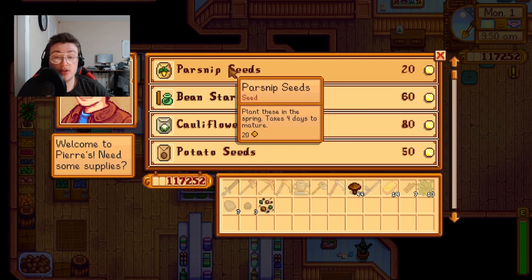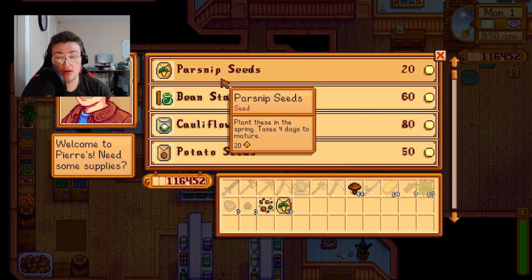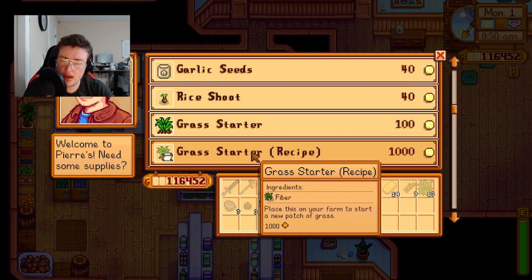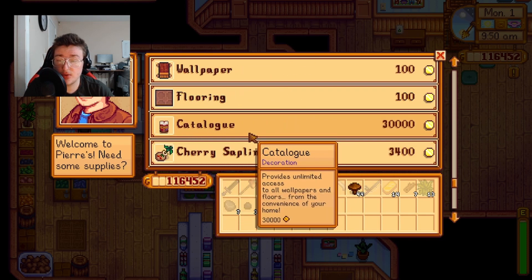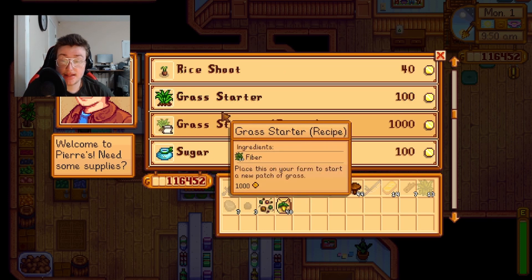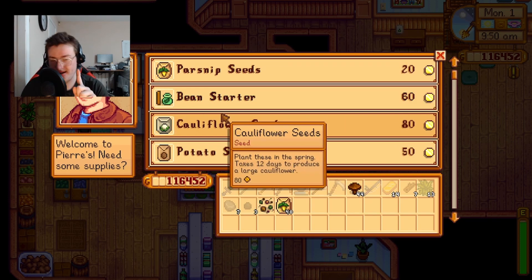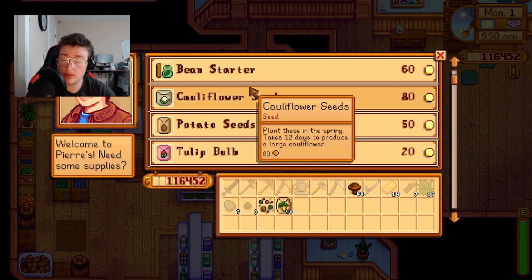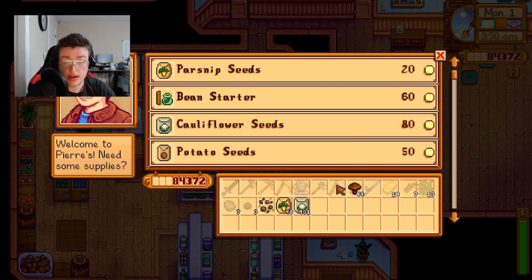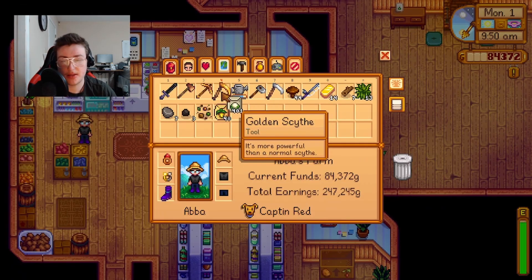I've decided I'm going to get 40 parsnip seeds, which are not very money efficient. However, I need them for the community center, so I might as well get them. I'm not sure what the other seed will be, so I'll Google the most profitable seed in spring. The number one repeatable seed is coffee, and I do have one coffee seed. I'm going to go with cauliflower — I'll buy 400 cauliflower seeds. I got 401, but it's fine.